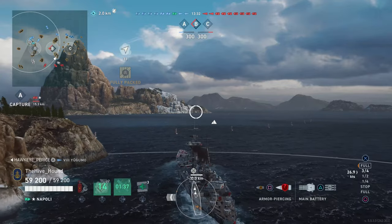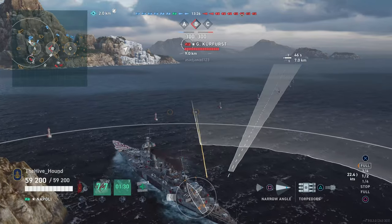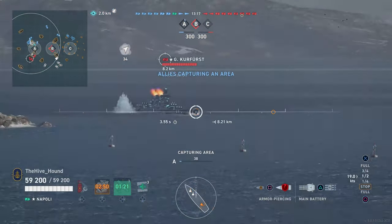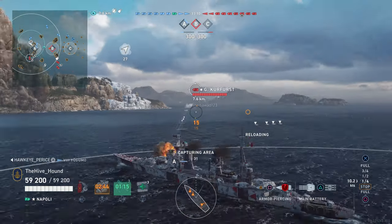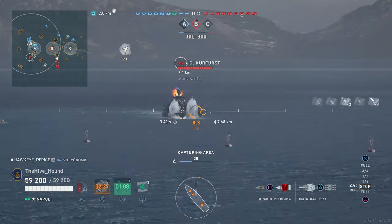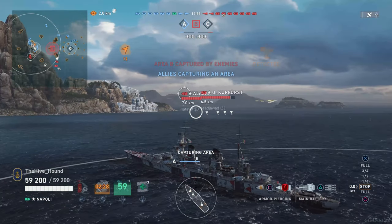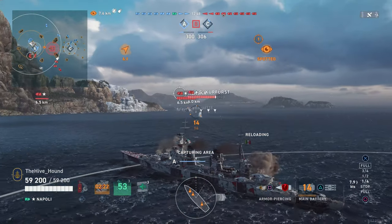Unfortunately the bad points just outweigh the good. The dispersion is the worst of all cruisers at the tier. The HE is asthmatic with just a 16% fire chance — considering you only have nine guns and a 15 second reload, it's pretty poor. Alaska has 30% just to put it into context. It has a short firing range, mediocre AA defence, no hydro, no radar, and one of the worst heals at the tier as well.